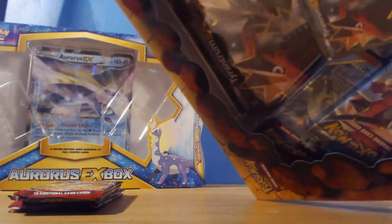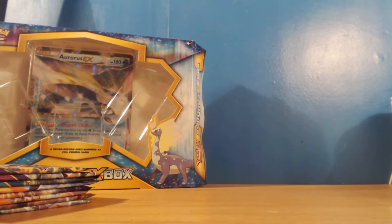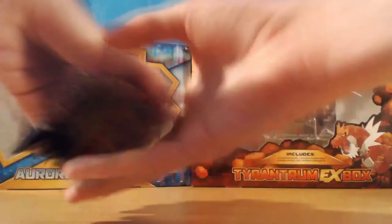Let's get into the second one. Rulers are very handy for getting into boxes like this - these boxes are just ten times difficult to get in. So we've got Ancient Origins, Primal Clash, and Roaring Skies. The code card is buried in there. We've got eight nice packs to open. Let me move the promo card out without it damaging. We've got the Tyrantrum card too.